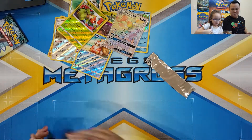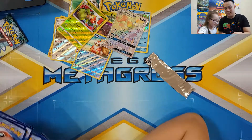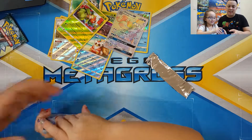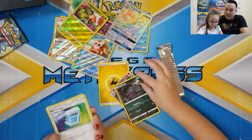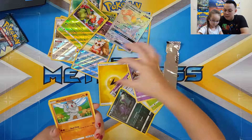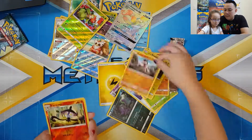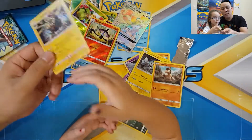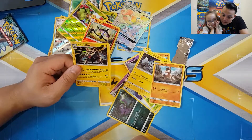There you go guys. One, two, three, four. So what did you get? Sableye, Max Potion, Petalil, Trubbish, Machop, Geodude, Mudbray, Lampent, and Golem. That one looks really cool doesn't it - yeah, he's awesome!